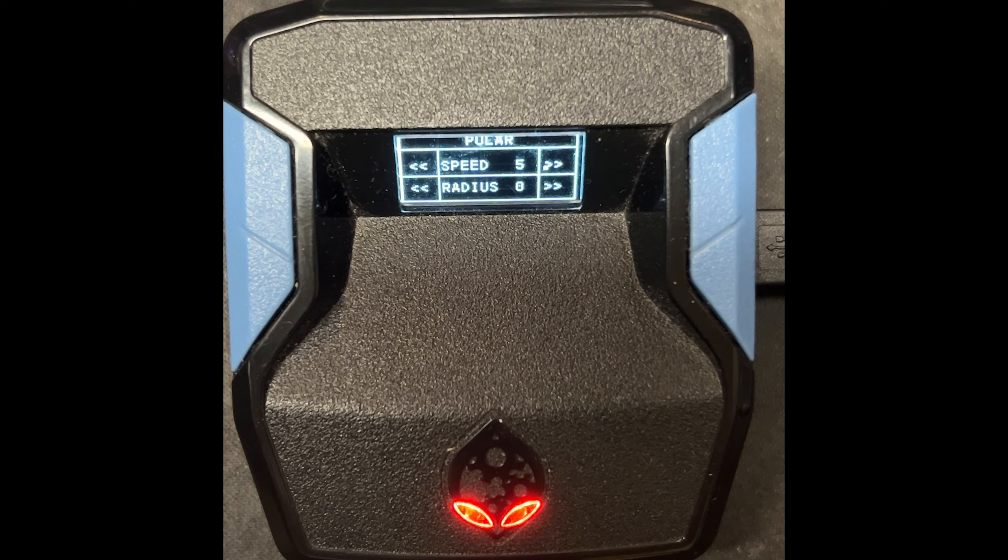I'm going to share aim assist values with you guys in today's video and I want you to copy them — you will have insane results. Polar is a little bit tricky; the values do some things, and there's stuff you have to adjust within the compiler that can change the values. I like using a speed of 7 with a radius of 11 on the Polar.